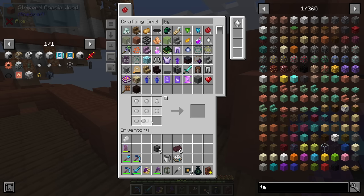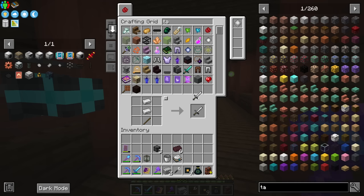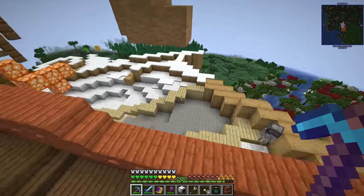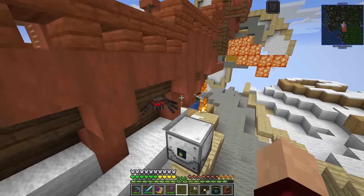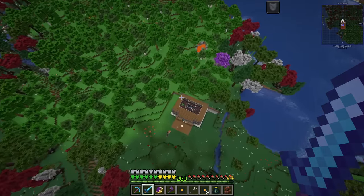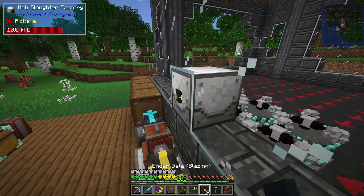It looks like we need to make a slaughter factory — this is getting pretty full on. I have the stuff I need to make two more pieces of plastic. What else do we need? Two iron swords, two iron axes, a pity machine frame and a gold gear. This mob slaughter factory will turn — let's give it some power and when something comes nearby I think we need to put this near some creatures. Let's just rotate that around. The question is can we set it up in here — will it be close enough that it works?